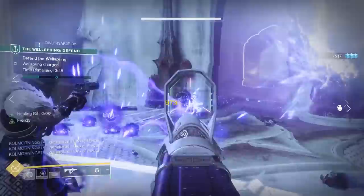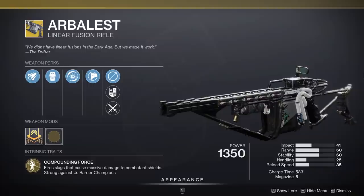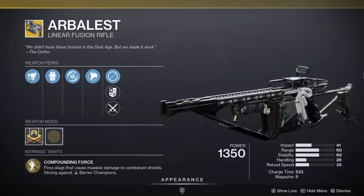Moving on to special weapons. Starting with the Arbalest — even though we're no longer in a particle deconstruction meta, Arbalest is still really, really powerful in endgame PvE. You've got long range, strong punching power, intrinsic anti-barrier, and the ability to break any type of elemental shield in the game. It also has Disruption Break, so when you break that shield you can clown on that enemy even harder. If you're not sure what to use for your day one team, definitely bring Arbalest no matter what.